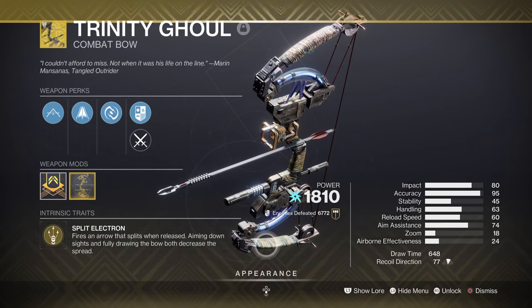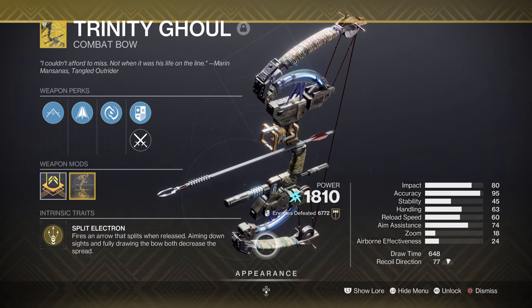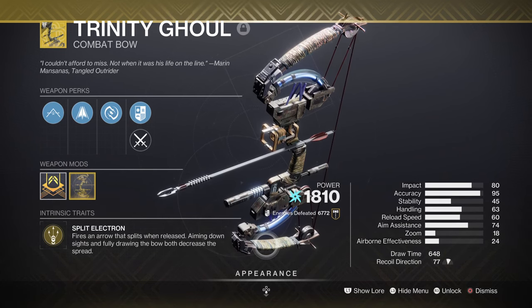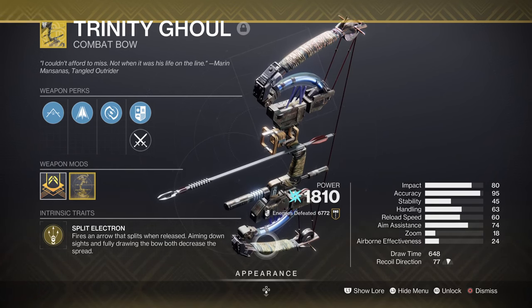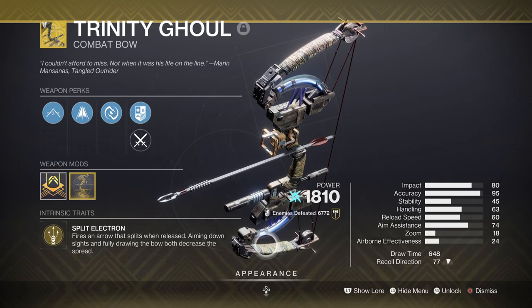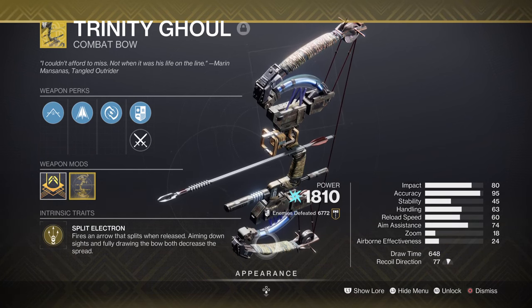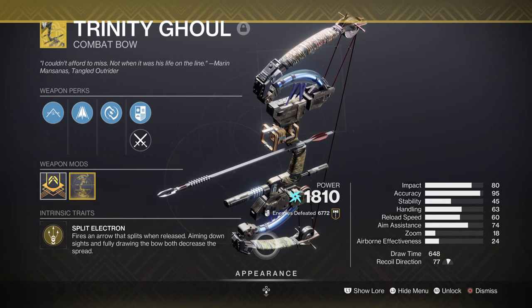For weapons, we are using Trinity Ghoul for its amazing jolting effect. Although Monte Carlo would be better suited for the melee, I do not intend to revolve the entirety of the build around the melee alone, as using melee in Grand Masters and most endgame content isn't always the safest option. Trinity Ghoul provides great AoE damage via its jolt effect and I can use it from start to finish against pretty much everything. It also allows me to become amplified faster thanks to its exotic trait, so combined with my melee I have a stronger damage amplifier on demand when I decide it's the best time to use a charged melee.